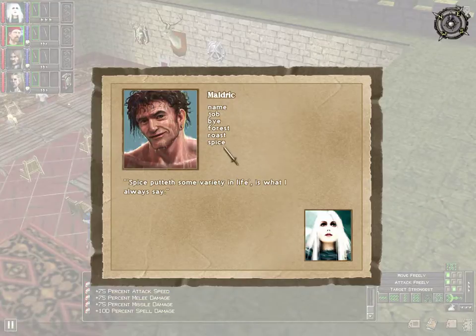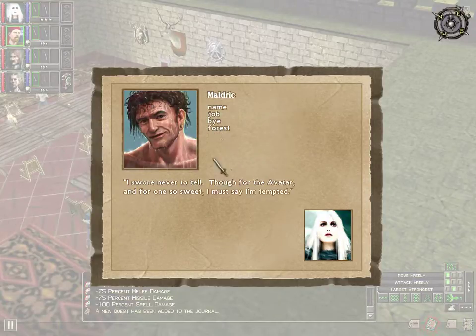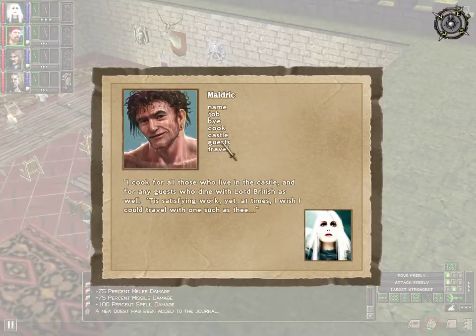He oughta give me a quest looking for spice or something. 'Thou art pretty spicy, little number thyself.' The secret is in the spices. 'Tis an old family recipe.' Apparently I've got something here - Recipe. 'I swore to never tell, though for the avatar, and for one so sweet, I must say I'm tempted.' He says his job is cooking for all those who live in the castle and for any guests who dine with Lord British.